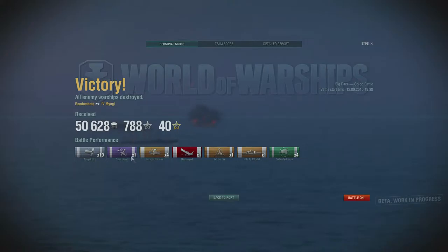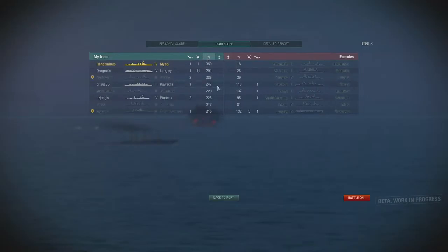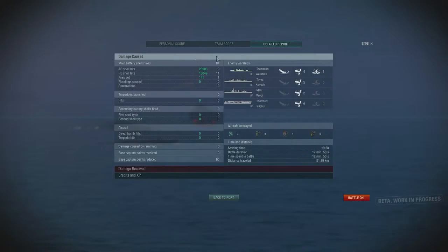We didn't do too badly: 19 hits, shot down a plane, four critical hits or incapacitations, sunk one boat, set one on fire, got one Citadel hit and defended the base four times. Looking at the team score we're sat at the top. The detailed report shows 23,900 AP damage and 16,049 HE damage. HE was 11 hits, armour-piercing was 9 — so simple maths, AP does more damage. You do have to hit people in the right spot though — bear in mind 10,000 of that was one hit. So when your aim is much better it's well worth switching between the two different types of ammunition.